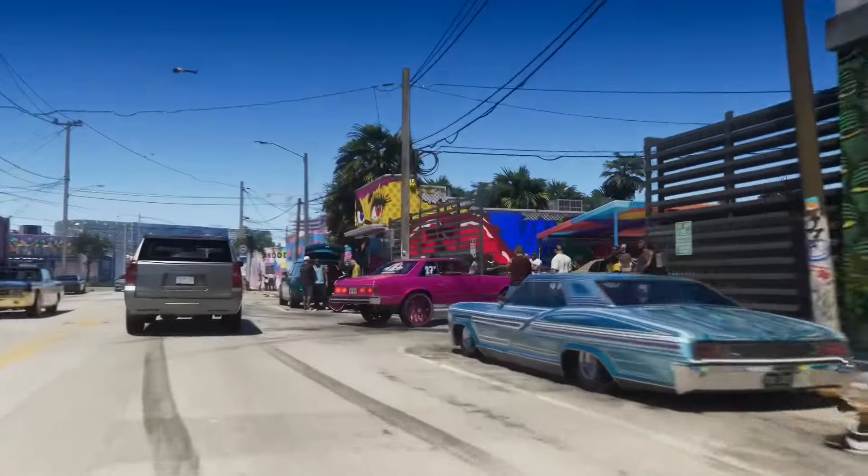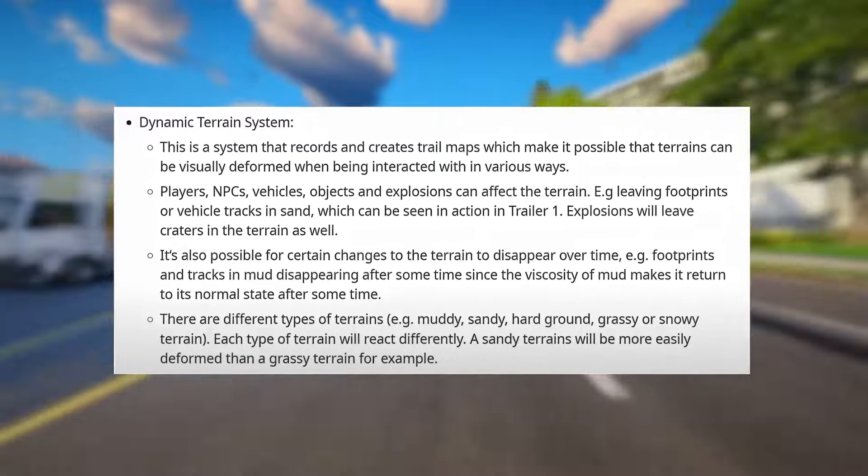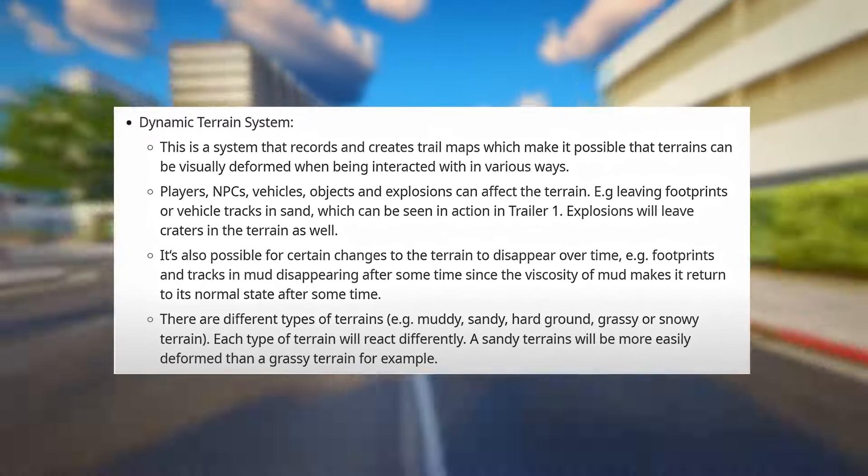There are different types of terrains: muddy, sandy, hard ground, grassy, or snowy terrain. Each type of terrain will react differently. A sandy terrain will be more easily deformed than a grassy terrain, for example.